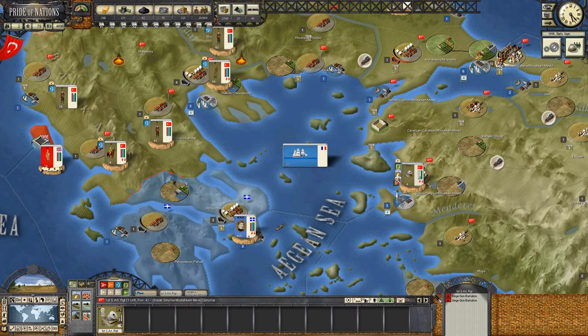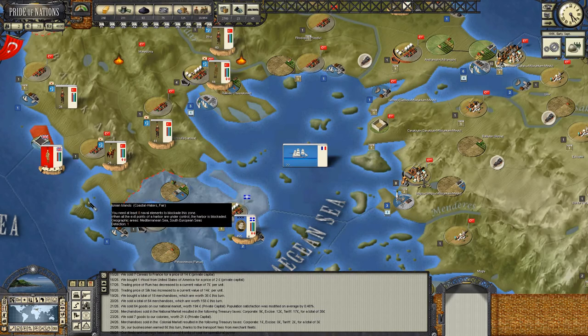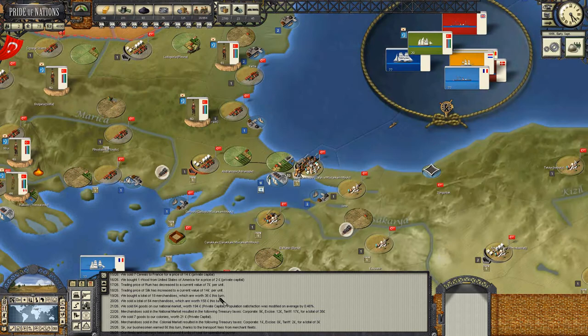We're not going to press across a river - we're going to keep two armies in close configuration with each other, then move Hussein Avni up. The siege guns of course aren't built yet - it said 30 days and 15 are already gone. Let's quickly check the war ministry. There's not much we can do about that for now. We'll detach an army corps from Hussein Avni and move the siege guns up to hook them up with one of the army corps.